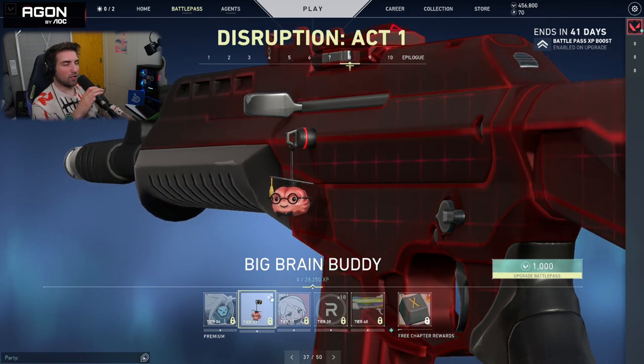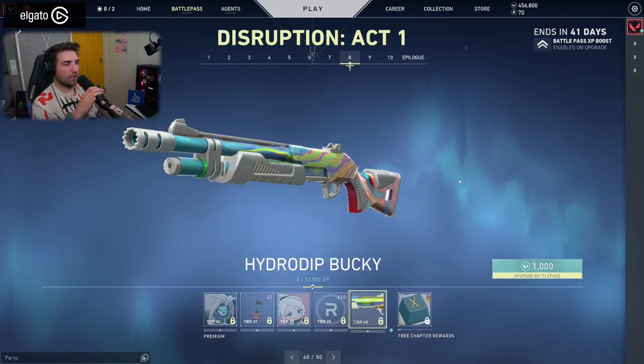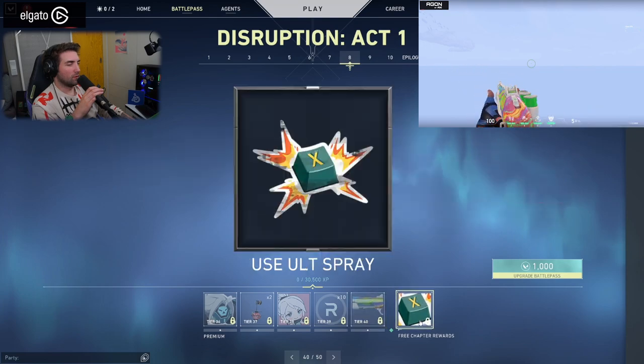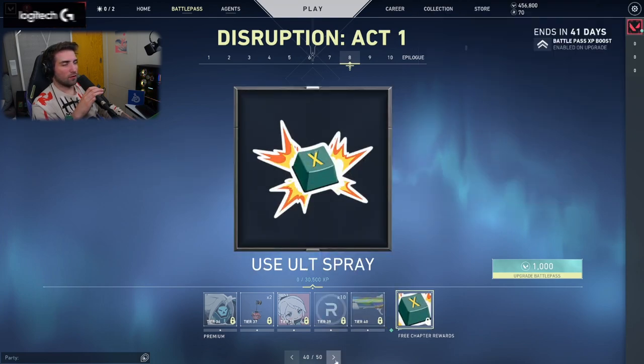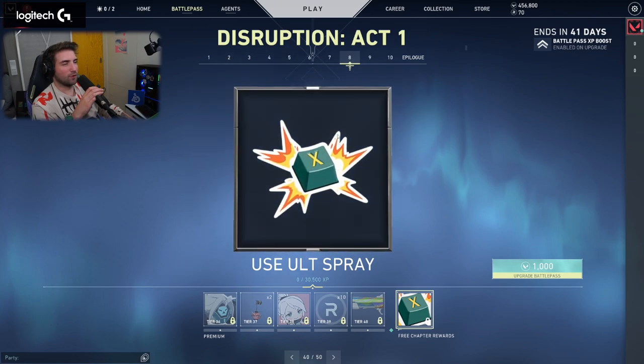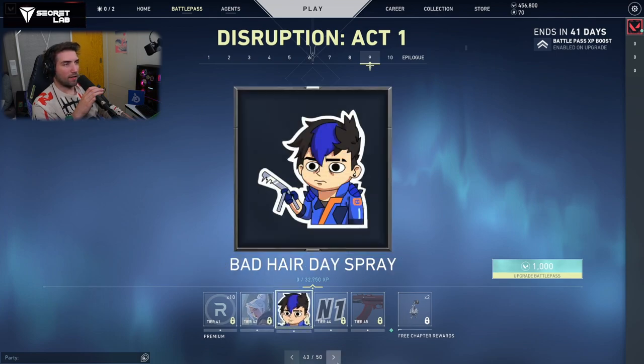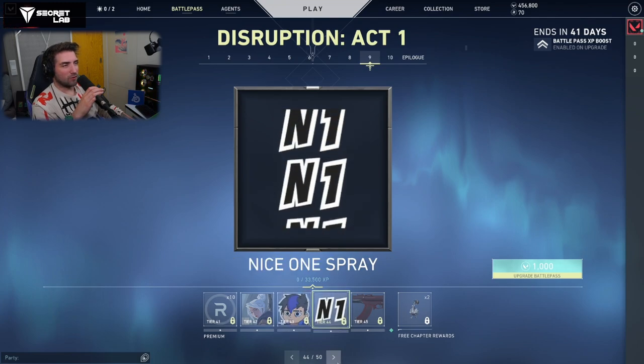Prime Orange Classic. Be My Jet Card. Radiant again. Hydro Dip Buddy — looking very cool. Use Ult Spray — whenever you get Showstoppered, you're gonna be finished with that instead of T-Bagged. Distracted Duelist Card — you mean Lurking Duelist? I think so. Bad Hair Day Spray — I could use that from time to time.